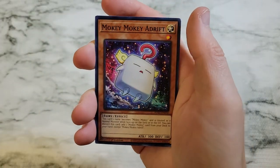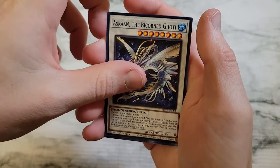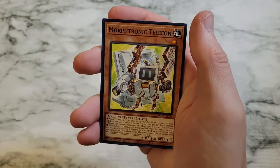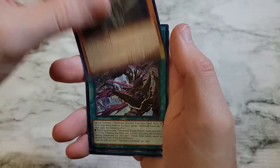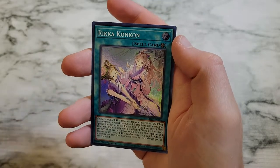Tear Laments Crime, Mokey Mokey Adrift, Tear Laments Metanoise, Askon the Bicorn Goatee, Morphtronic Ear Fawn, Morphtronic Telethon, Crawler Soma, Ravenous Vindred, and Rica Concon as the super rare.